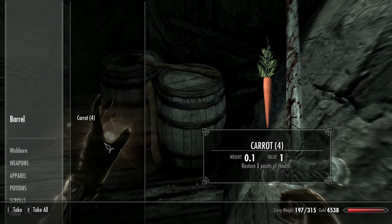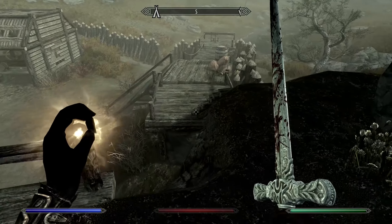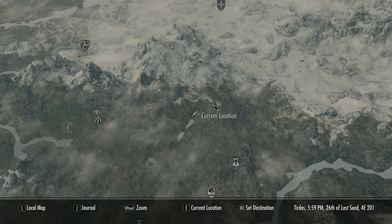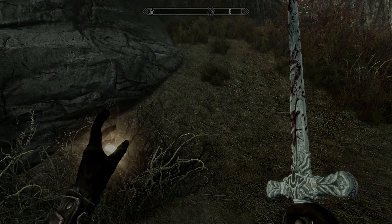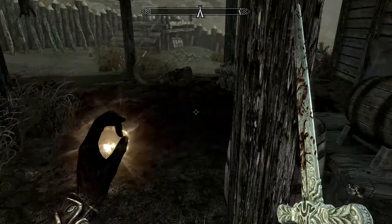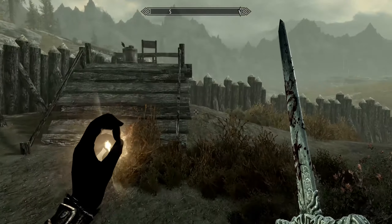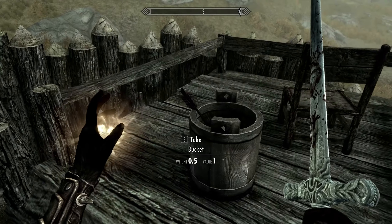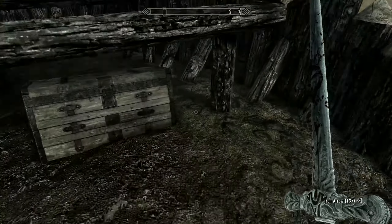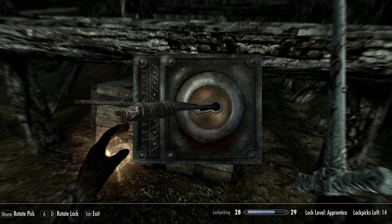I know that the transmute book is in fact around here, I'm just not too sure where it is. It might be inside. Either way I'm going to look around here. I'm going to have to clear this whole place, assuming I can't find it outside. I'm kind of hoping I can find a pickaxe. Oh, a chest - apprentice is below adept, right? So this should technically be easier.